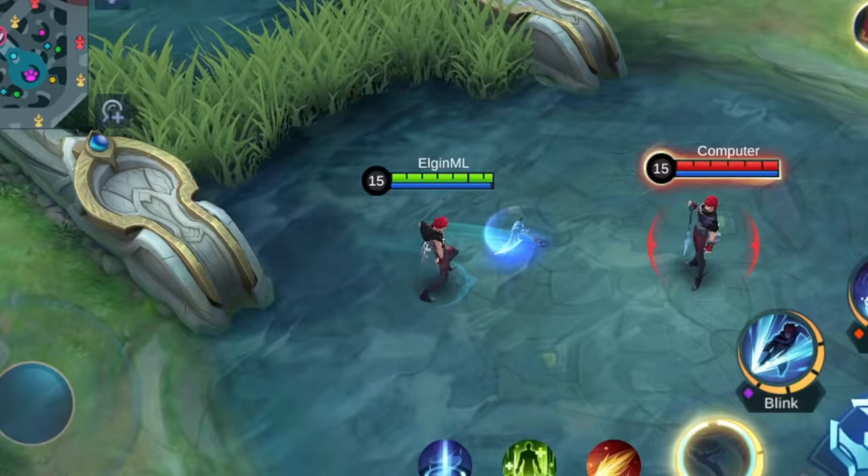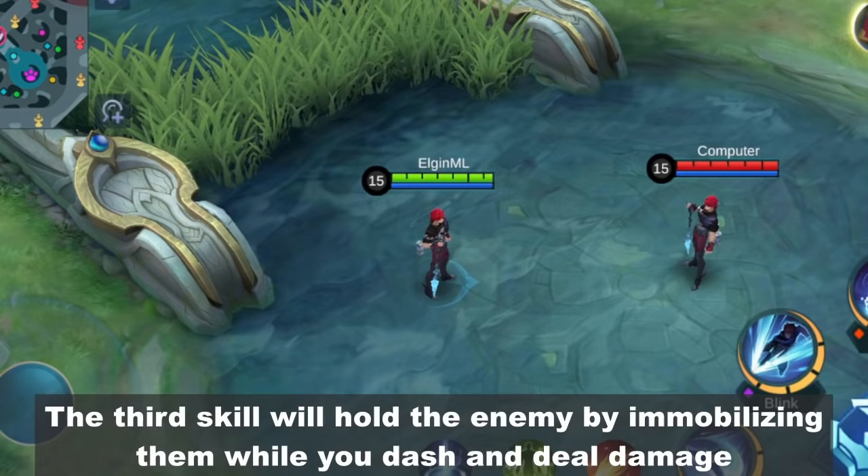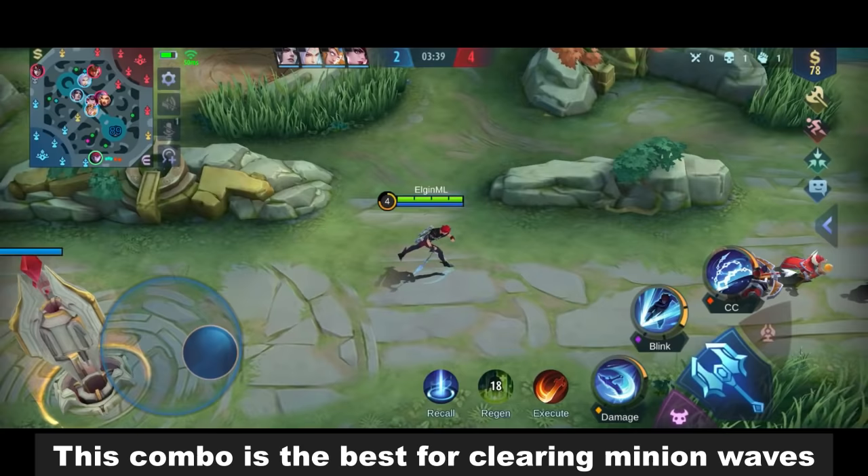Next combo is the 1-3-2. The 2nd skill is enhanced which gives you immunity while dealing damage on its path. The 3rd skill will hold the enemy by immobilizing them while you dash and deal damage.